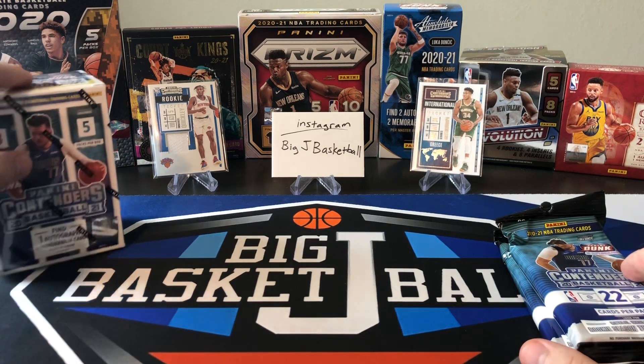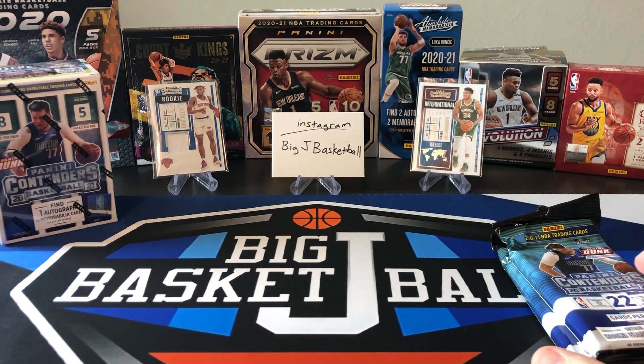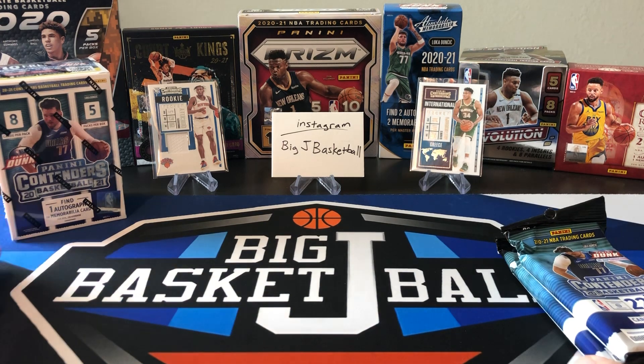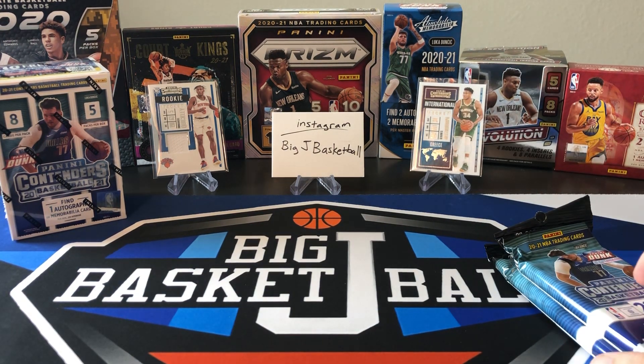The two blasters we opened last time, we got an Emmanuel Quickly single color relic napkin swatch card and one of the inserts — the international tickets. We got a Giannis there as well.